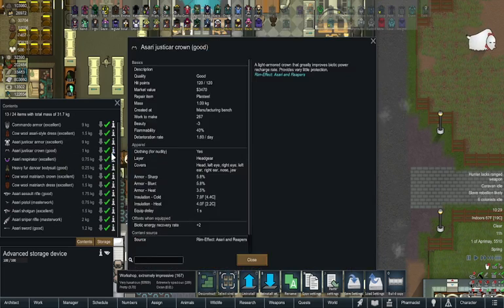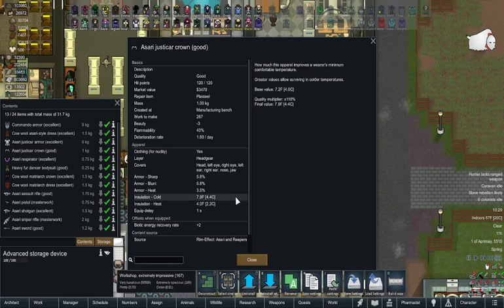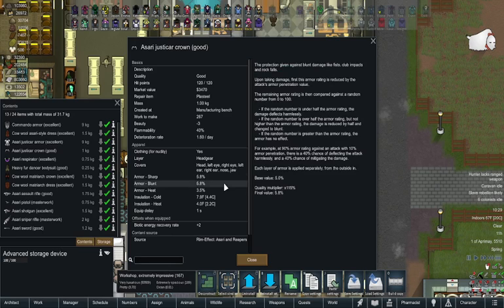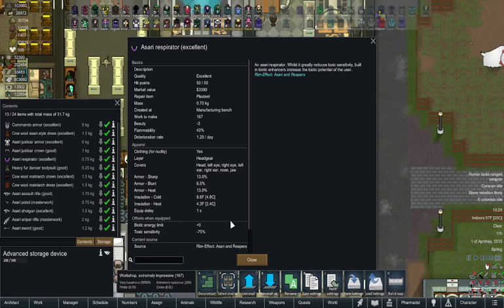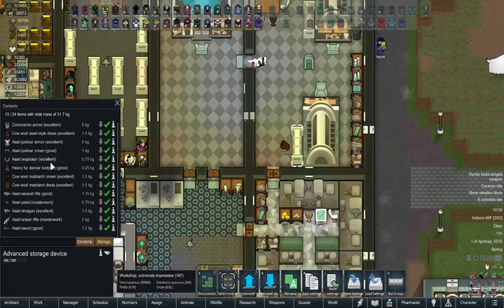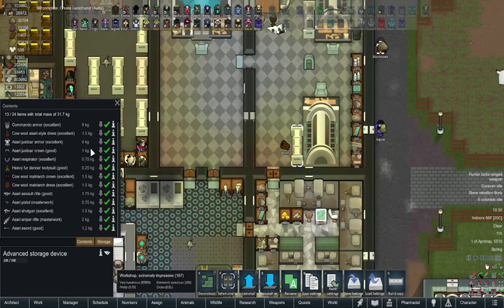Then you have the crown, which gives you plus two to your recovery rate — it's a small armor head piece. There are better head pieces, but if you want to set up for a biotech character that's what you'd want. The respirator again has plus zero to your energy limit, but the minus 75 percent toxic sensitivity is pretty good. The dancer body suit is a standard uniform for dancers — it gives you plus 50 percent social impact, but your trade price improvement is minus 100 percent, so definitely do not want Vivo wearing that one.